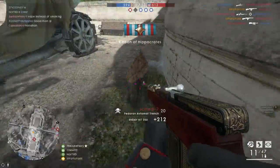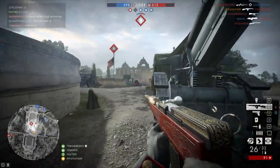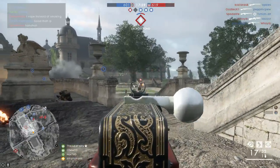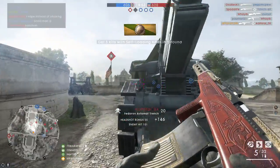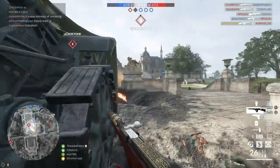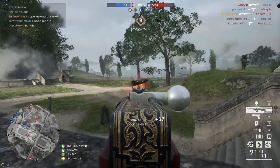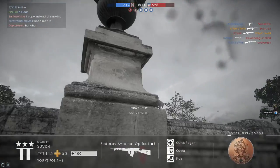Now, depending on what kind of player you are, this is more or less important — specifically whether you use hipfire a lot or normally aim down sights, because as you can tell, when aiming down sights the crosshair is not visible and has no effect. Instead, the design of the weapon matters, and you might want to think more about customizing your specific weapon than the crosshair.